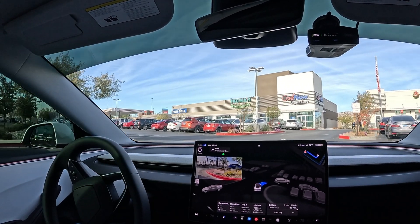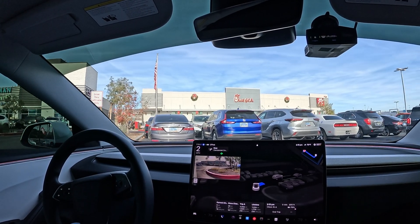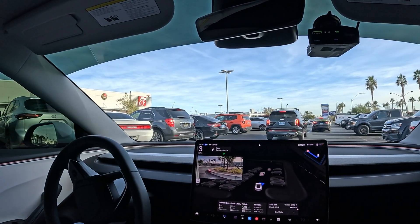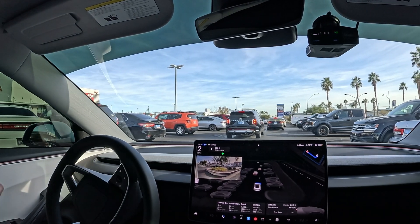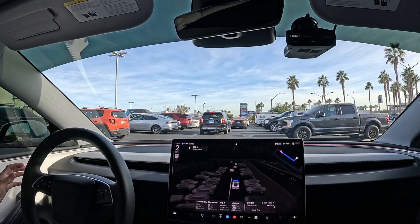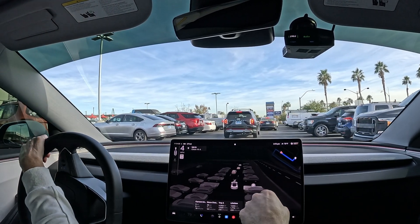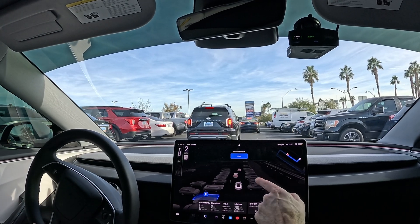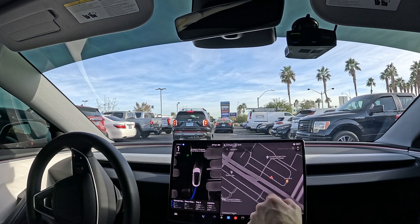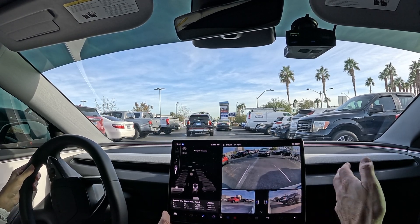So the first test we'll do is to see if it tries to park itself — which I doubt, because we're still waiting on those profiles. Let's disengage and see if we can back it up. Go ahead and disengage. I'm going to pick a spot while you're rolling. There's cars behind us, so go ahead and take over. That's a perfect example of trying to use auto park.